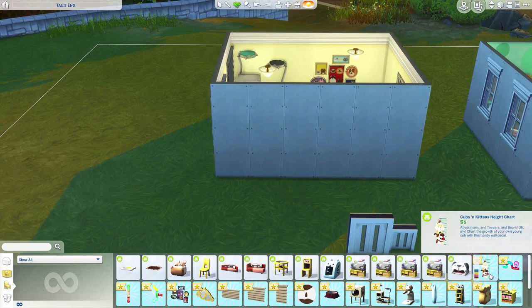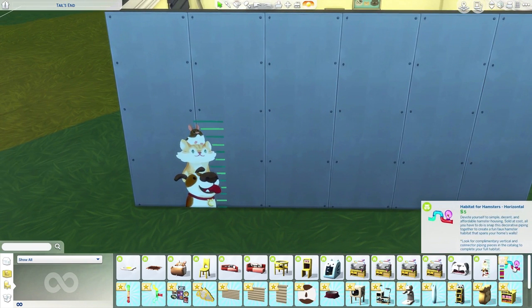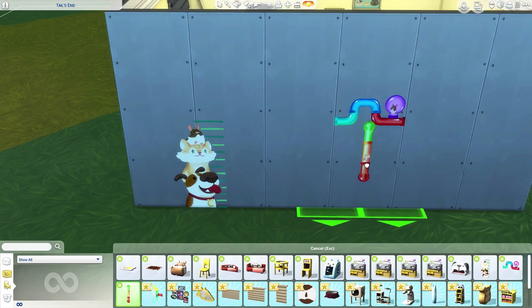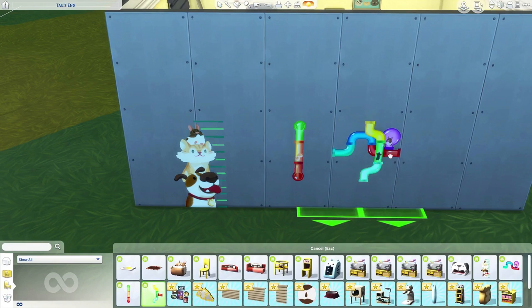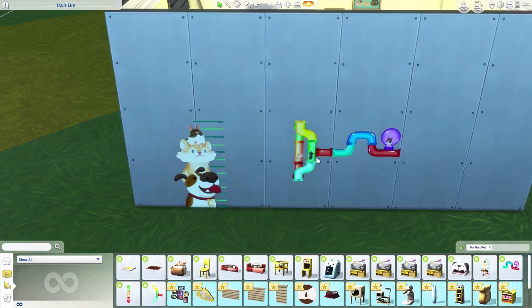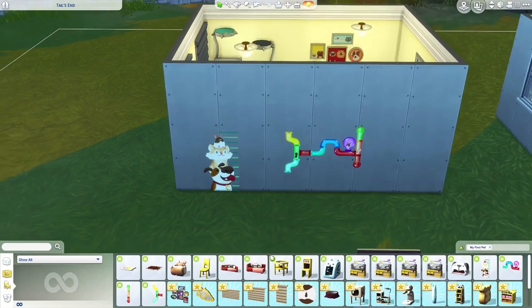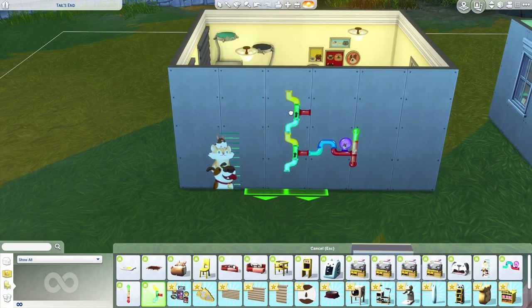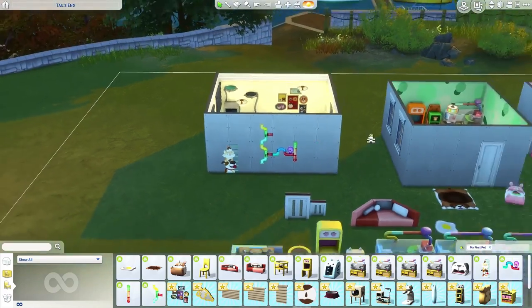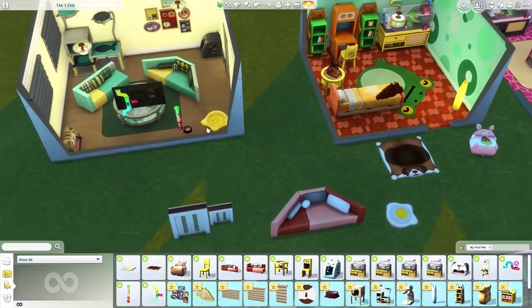I love reading object descriptions — the gurus are hilarious. We have a Cubs and Kiddies Height Chart for kids to measure themselves. And there's a Habitat for Hamsters — horizontal and vertical pieces with connectors — so you can build your own hamster tube setup on the wall, just like the hamster playground room. It's more of a decorative wall connector than a functional tunnel, though. I was hoping hamsters could actually crawl through it.